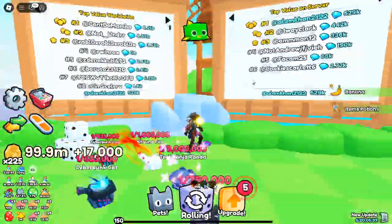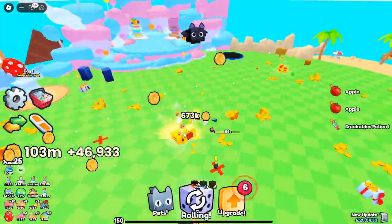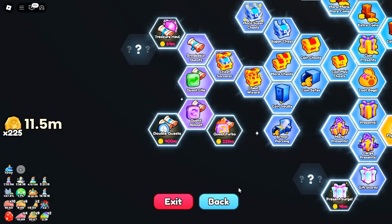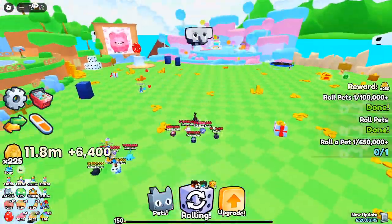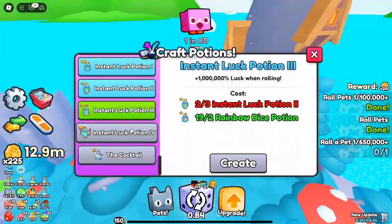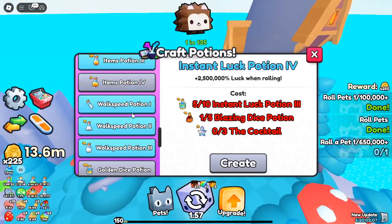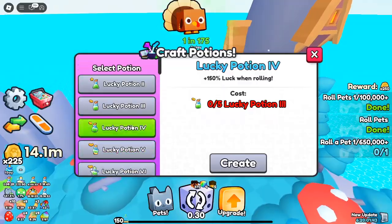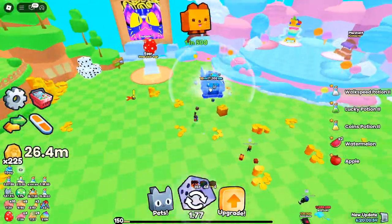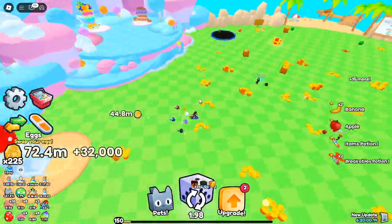Instant Luck 4 — take luck to the next level. The new Instant Luck 4 Potion adds an extra tier to the Luck Boost system. Crafted with pet juice from the Juicer, looted from quests, or bought from events, this ultimate luck boost will give you an edge in hatching and looting. If you're serious about collecting, this is a must-have. The update also introduces a new coin cap that lets you store up to a massive 2.5 billion coins, perfect for players aiming to save up for exclusive pets, upgrades, and other high-end items. Reach for billionaire status and enjoy the bragging rights that come with it.